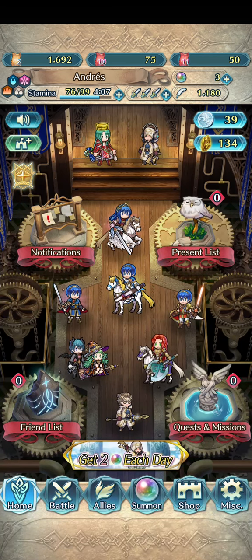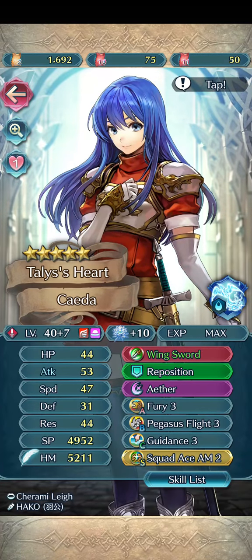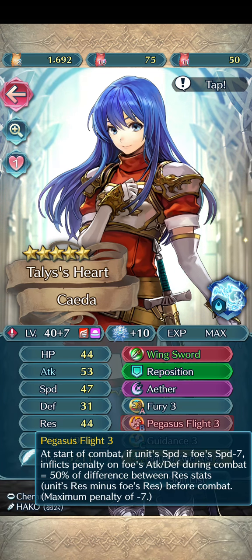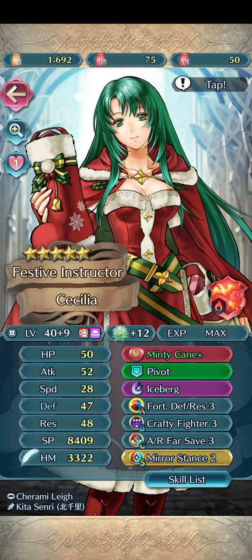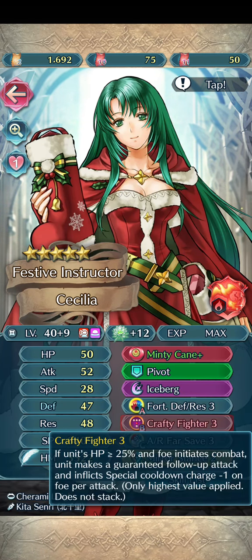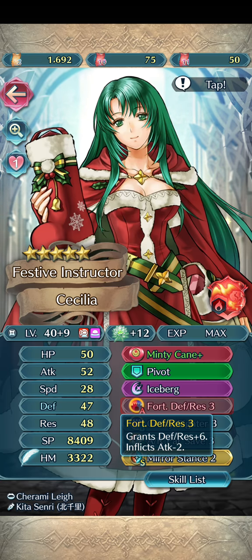This time around is Mystery of the Emblem slash Shadow Dragon. While C does not mean use, I want to show off the fact that I merged her up. This skill kind of pays for itself and she's kind of insane with it. Also, this is a monster. I finally got Crafty Fighter, which means I basically have everything I want from her: healing, follow-up with Expo's Guard, Far Save. Fort Defense Rises is a bonus from Gathri.